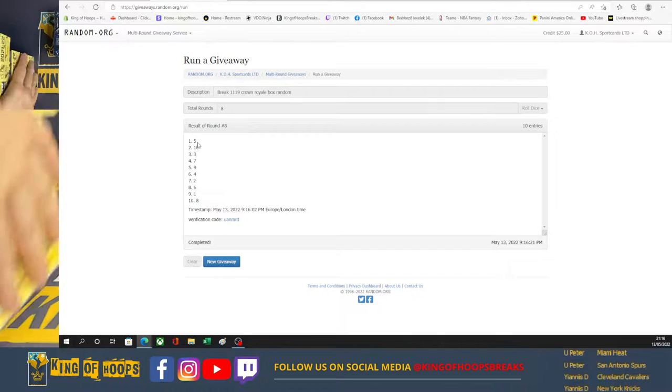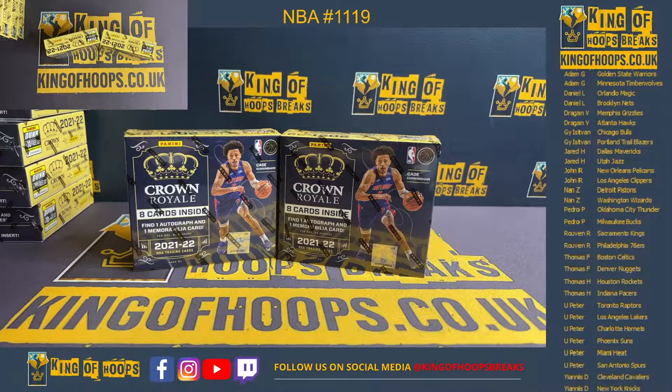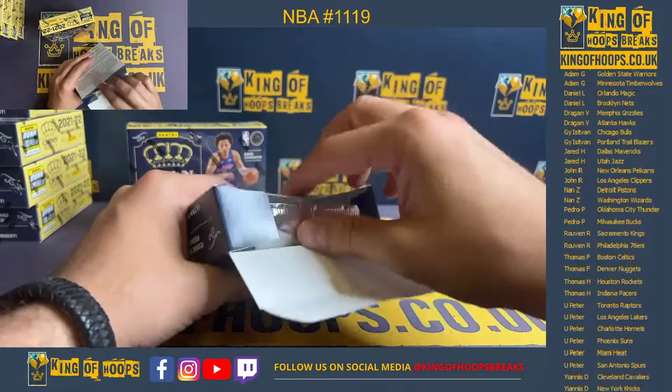Okay, I'm going to get rid of this. We're going to open this later on guys. There we go — the bottom box is left, opening these 2. Best of luck guys, let's do this. Crown Royale 21-22, 8 cards per box: 1 autograph, 1 memorabilia, 2 parallels, and 4 base cards. Let's see what we have. So once again chasing that Kaboom, and we're looking for some nice autographs, especially those RPA Prime silhouettes.